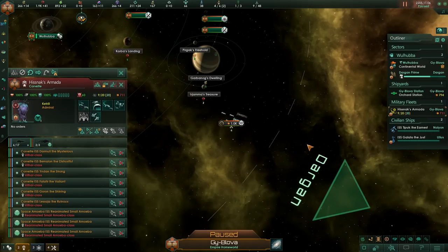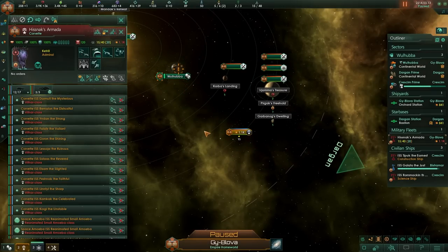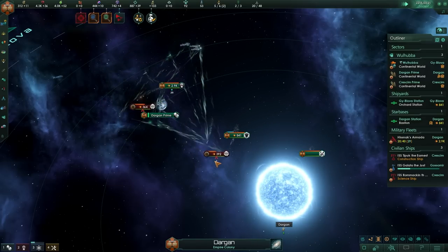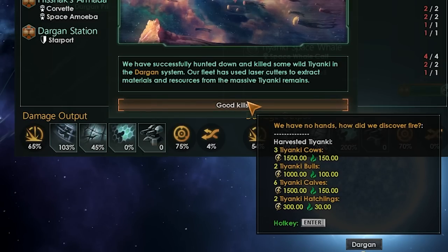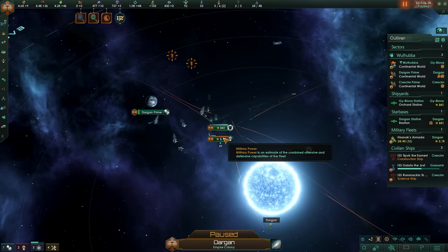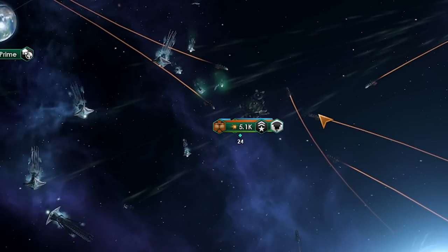1,000 fleet power of Tajanki just entered the system, but we're not quite ready for them yet — we'll need to wait for the next round and then start steamrolling. 14 years in, we've got some prey. The fleet is ready — they got away, but not forever. We're going to hunt them down. We ended up fighting two swarms at once, which is fine because it means we can grow our stuff quite quickly.